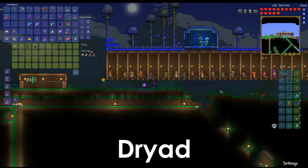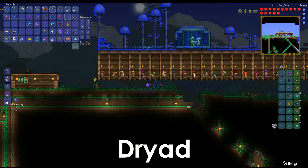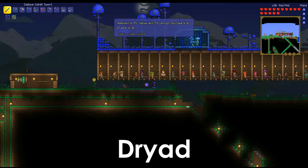That's it for the Dye Trader. On to the Dryad — this lovely green lady. The requirements are an empty house, and one of the following bosses defeated: Eye of Cthulhu, Eater of Worlds, Brain of Cthulhu, or Skeletron. She does two things: you can get a status report telling you how much Hallow and Corruption or Crimson is in the world, which is neat to keep tabs on since those do spread. When enemies come around, she also gives you a Dryad's Blessing buff — plus 8 defense, and enemies that hit you will take damage if they're in the green ring that shoots out around her.